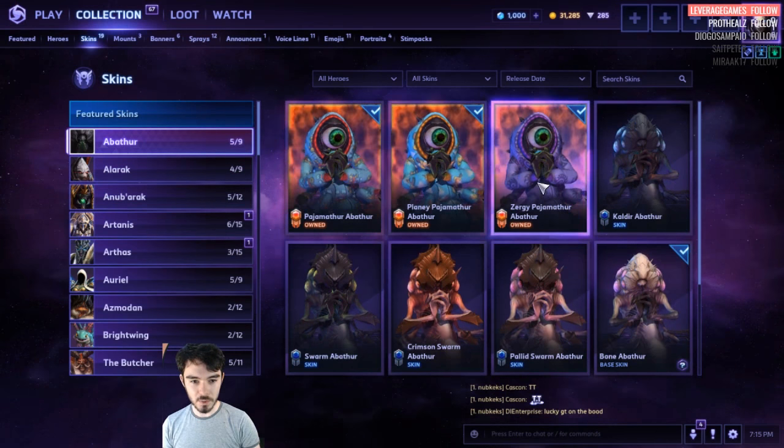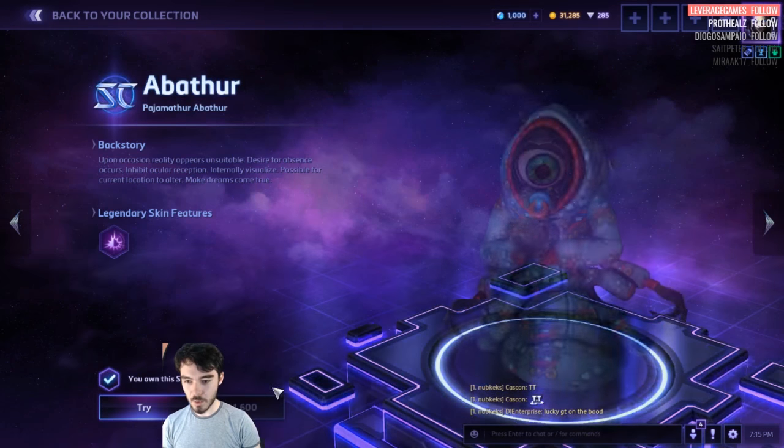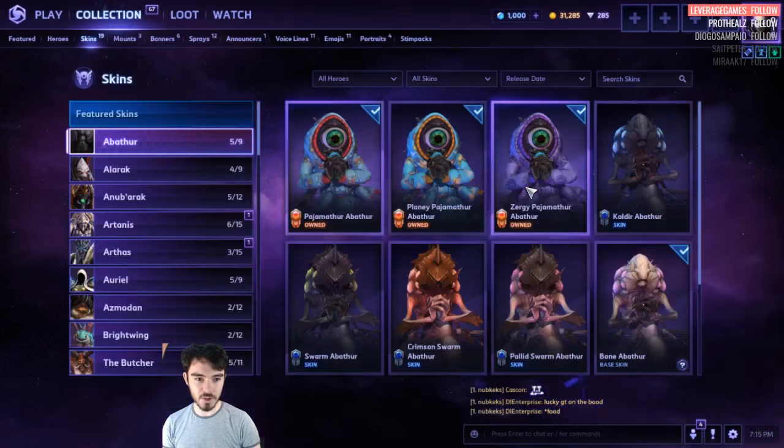There's the Abathur ones. These ones are owned. How much do they cost? 1,600 for Pajama Abathur — it's very expensive.